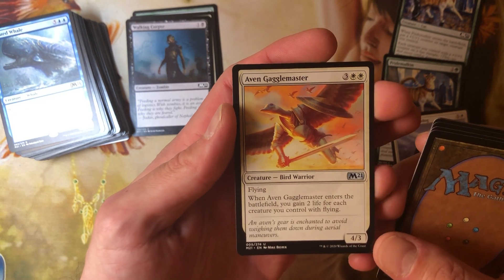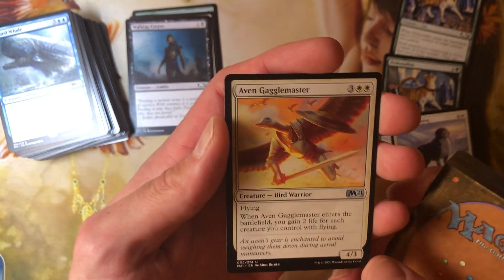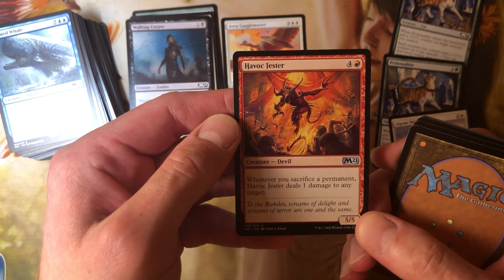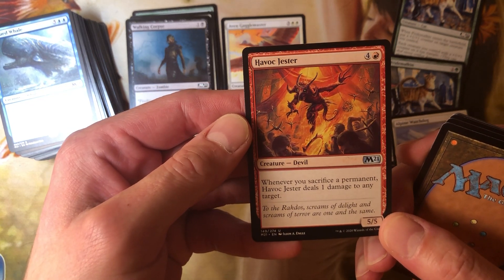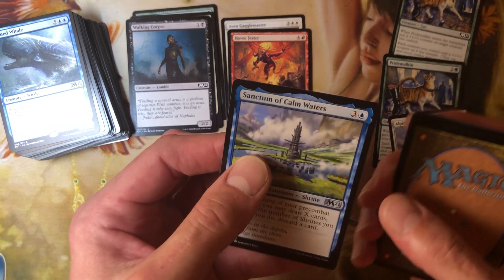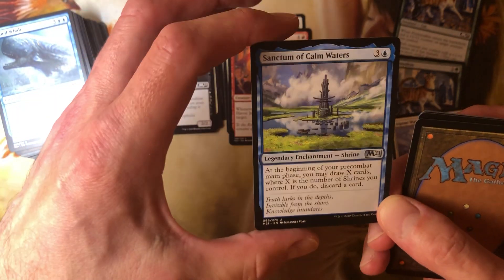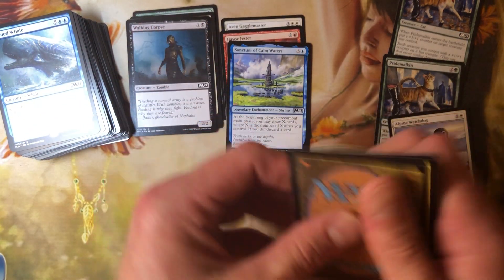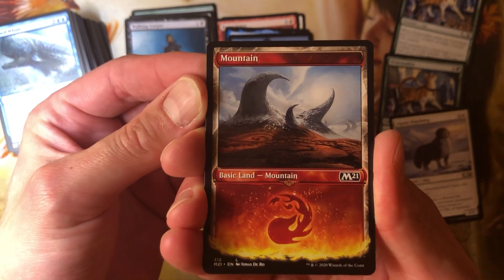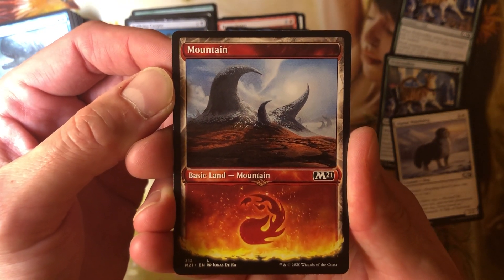Avon Gaggle Master — three and two white, a 4-3 with flying. When Avon Gaggle Master enters the battlefield, you gain two life for each creature you control with flying. Havoc Jester — four and a red, a 5-5 devil for five. Whenever you sacrifice a permanent, Havoc Jester deals one damage to any target. We got the Blue Sanctum Shrine — at the beginning of your pre-combat main phase, draw X cards where X is the number of shrines you control, then discard a card. Another foil — the red mountain with fire coming up from the bottom. That's actually not bad artwork. I like that a lot.